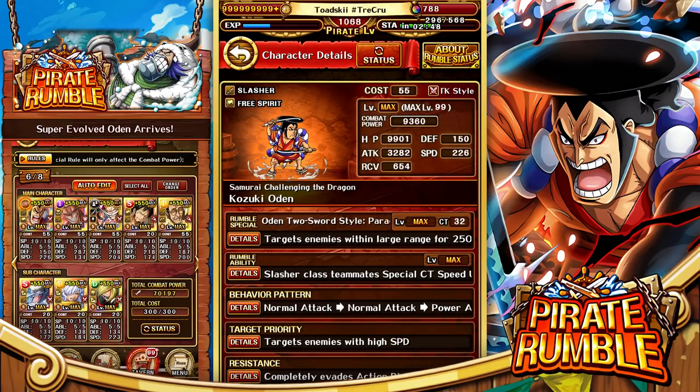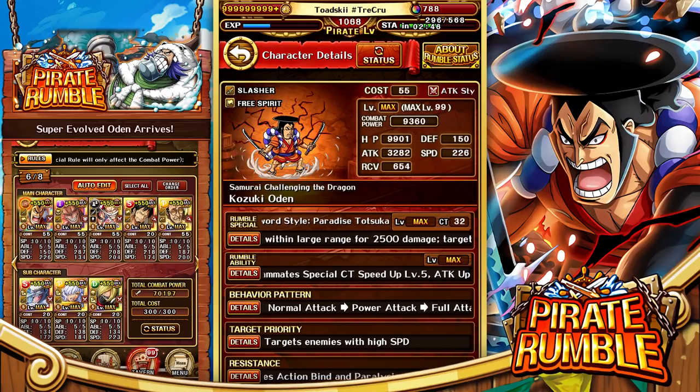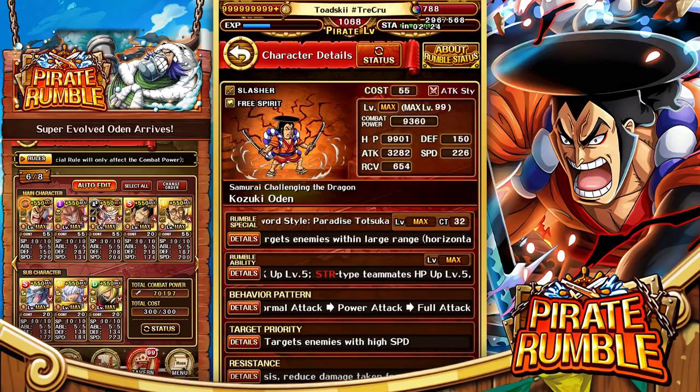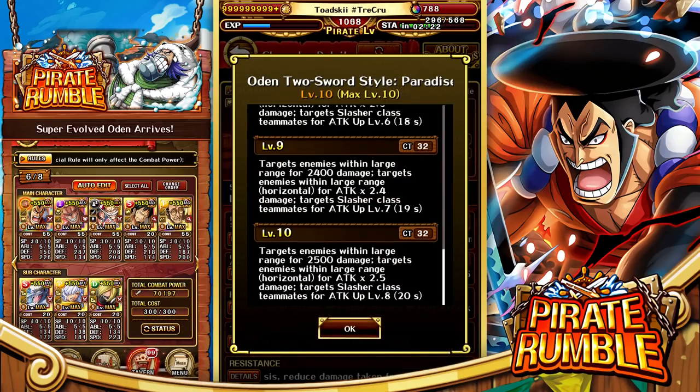Before we get into the video, let's talk about Kozuki Oden and what he actually does in Pirate Rumble. His passive ability gives your slasher characters level 5 CT increase and level 5 attack up — actually amazing. Then as an added effect, your strength teammates get level 5 health and level 5 speed. So Oden on a slasher team is going to be a beast, and the fact that we have Trafalgar Law on our mainline means he gets all these buffs too — really great synergy.